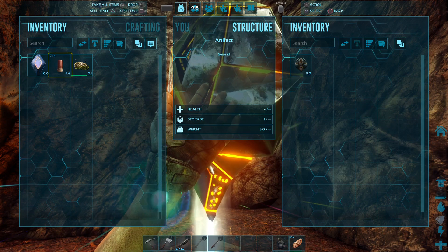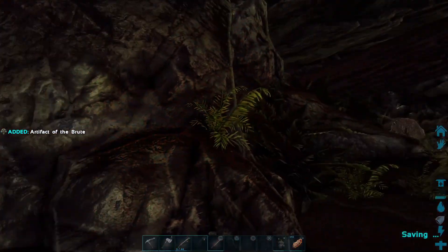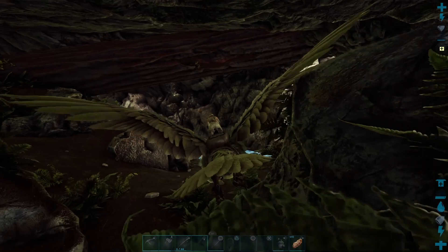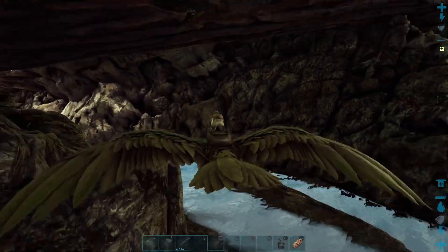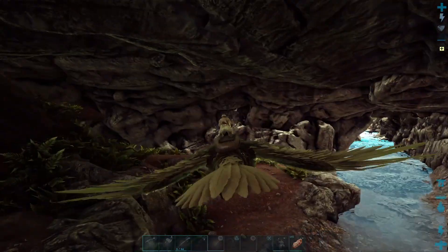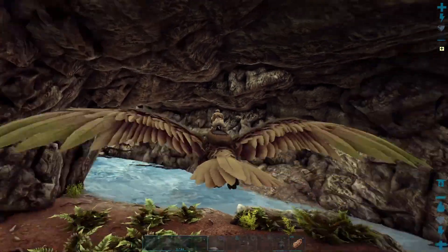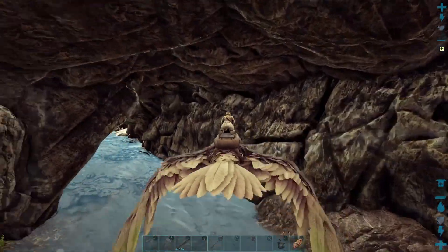Gimme that. Take all. Yoink! Artifact of the Brute! One down! Let's keep on flying through this cave and hope we don't get attacked by anything. So there's one right by Red Obelisk — good to know, in case we need more for decoration. We won't, because we can't put enough stuff on that raft.